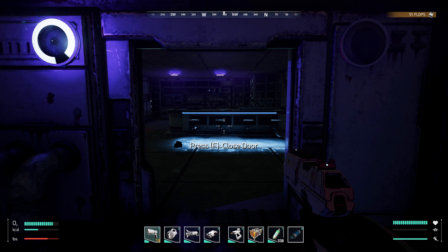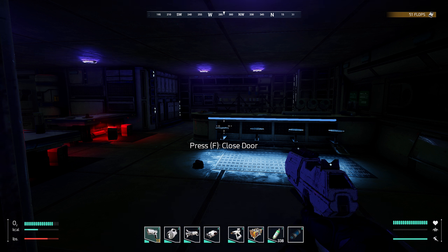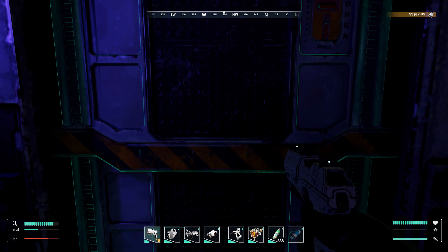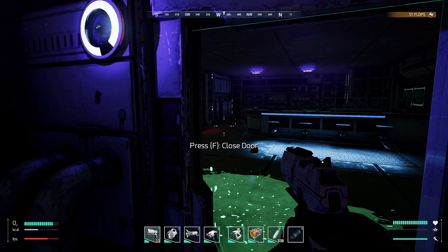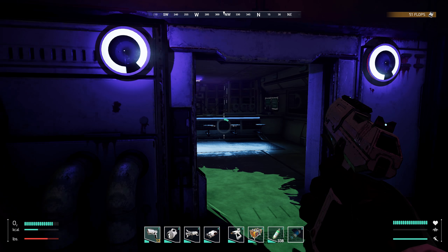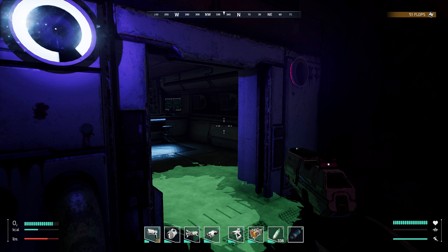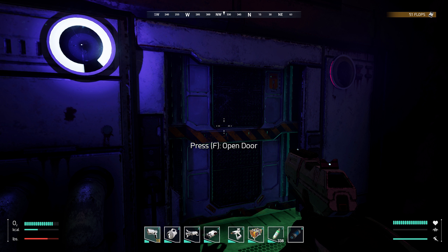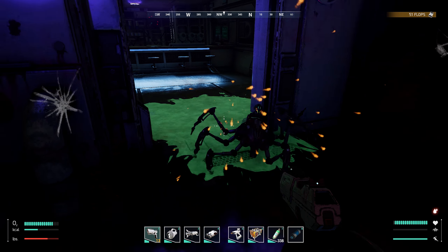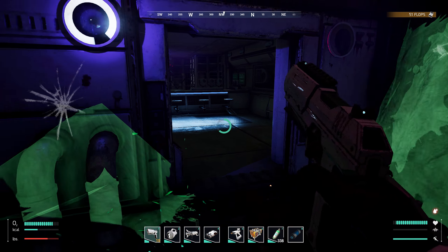Oh god! There's a spider in here somewhere, behind that desk. It scared the shit out of me! Get back here! Bloody acid spitting things. So I think this is some kind of hidden bar, as it were. That showed you!